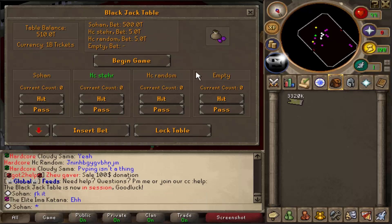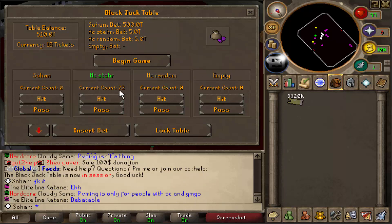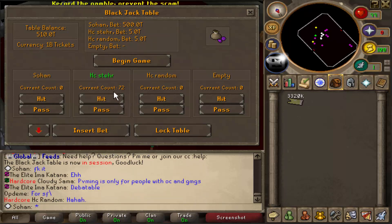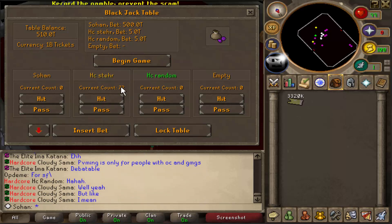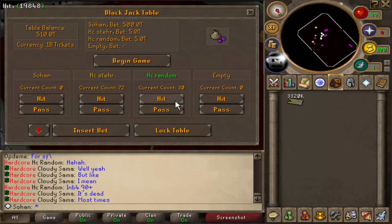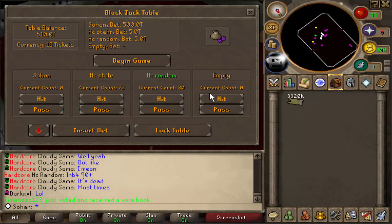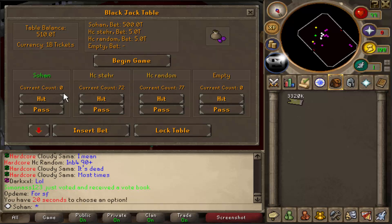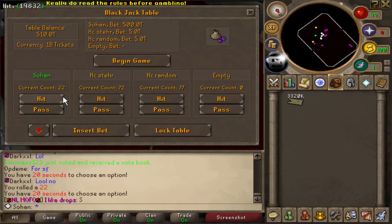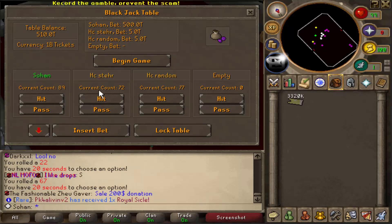These guys have both put 5 trillion as their bets. This guy rolled 72 — I don't think he's gonna hit on that, and yep he stayed. The other guy rolled 30 and hit, getting 47 — he stayed too. So I need to beat 77. I rolled 22, not good — then 89. There we go, we managed to beat both of them!